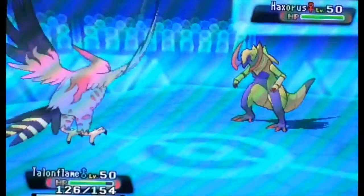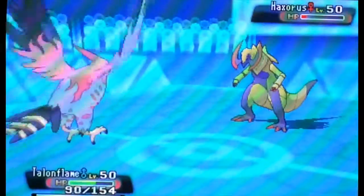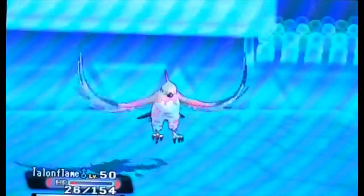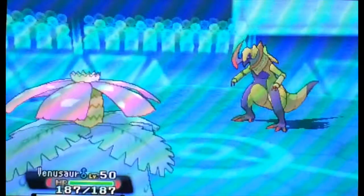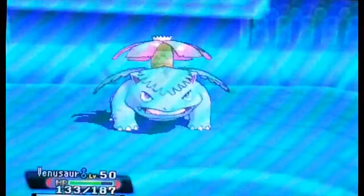I believe my opponent's last Pokémon is going to be a Haxorus. Haxorus can take a Brave Bird — I know that just from experience with my own Haxorus in the past. So all I have to do is put as much damage onto this Haxorus as possible, and then we can revenge kill with my last Pokémon. Unfortunately, we come up real short again and we're going to go down to the Dragon Claw critical hit. But that's okay — we're going to go into our Venusaur. We can definitely take a Dragon Claw minus the critical hit, and hit him with some Sludge Bombs.